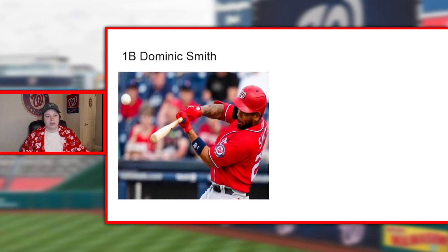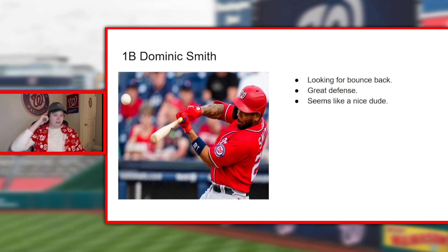At first base, Dominic Smith — this was a pickup by the front office in the offseason. He's looking for a bounce back; he never really had the proper time or situation in New York, always blocked by Pete Alonso at first base, and they tried him in left field — it was a disaster. Hopefully we don't see him out there at any point this year, because he's a great first base defender and we need that with some young infielders. He also just seems like a genuinely nice guy — does a lot with inner city kids, has his own foundation.